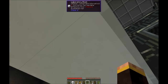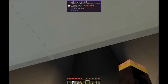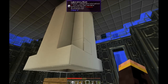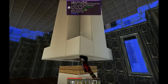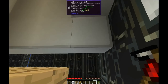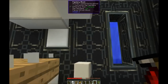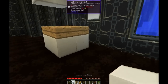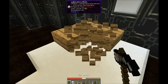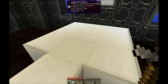Once they get crowded in there enough, up in that dark little room, they just fall. They fall, they land here, they die. If I really wanted to, I could bring the floor up one so that way they actually survive, which I might do, just so I can level up.